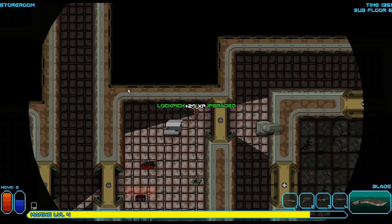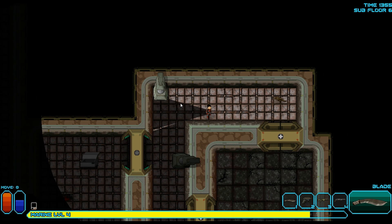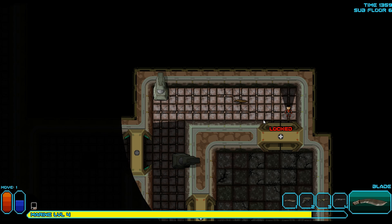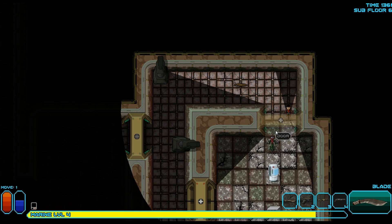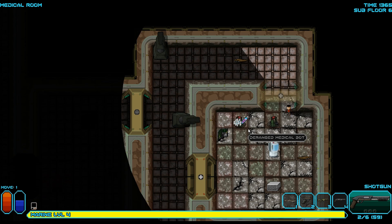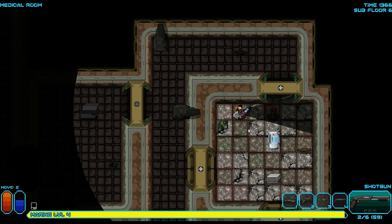Let's try to unlock this door. The blade has been damaged. A robot — let's use our shotgun, slot 4. There we go. We got all kinds of good stuff. Primordial soup. Logic circuits. Awesome.